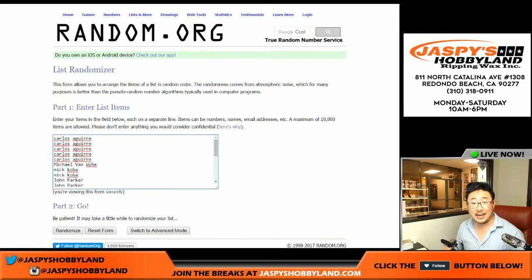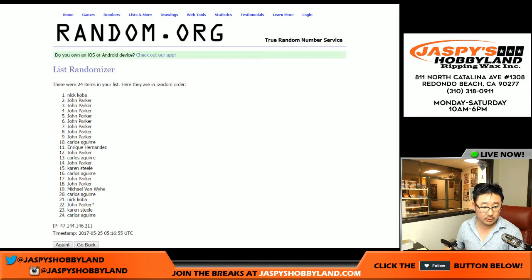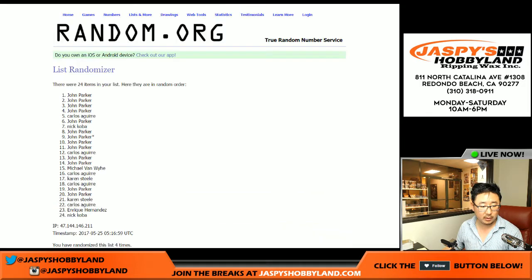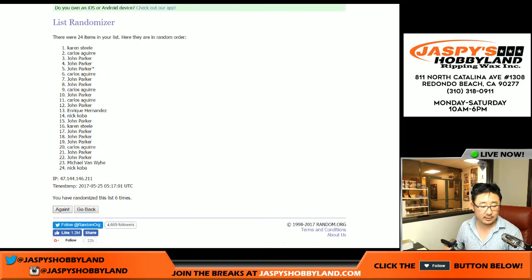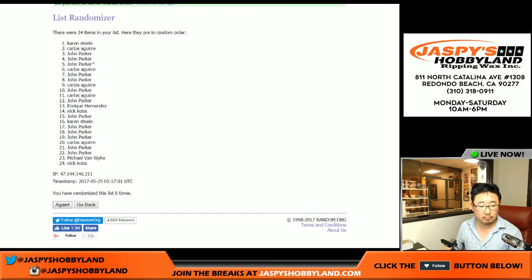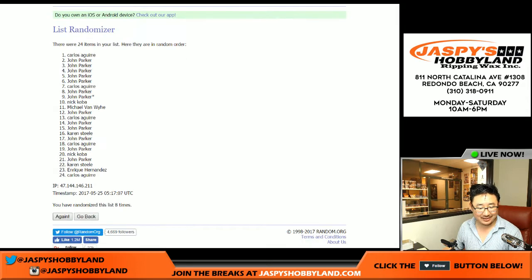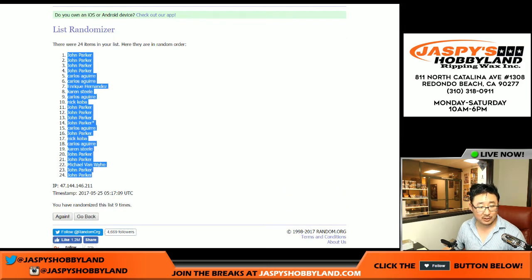Four and a five, nine times for each list — one, two, three, four, five, six, seven, eight, and nine. So we've got John Parker with the top four spots and the bottom two spots — he's got a lot of packs in this.